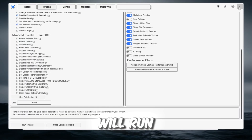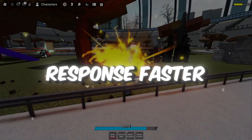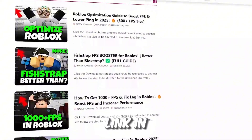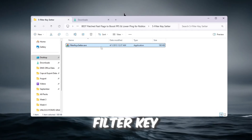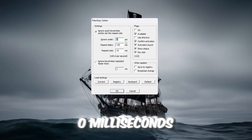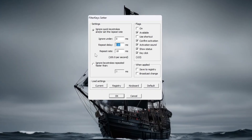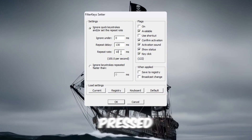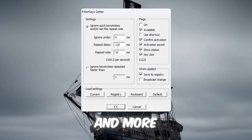Step 6: Make keyboard response faster with Filter Keys Setter. In Roblox, fast keyboard response is very important. Open the program and set these values: Ignore under — 0 milliseconds, removes delay for key presses. Repeat delay — 130 milliseconds, faster response when holding keys. Repeat rate — 10 milliseconds, keys repeat faster when pressed. Enable these settings and click OK. Now your keyboard will feel much quicker and more responsive while gaming.